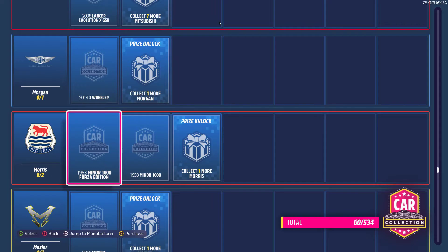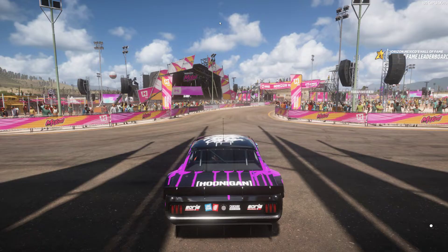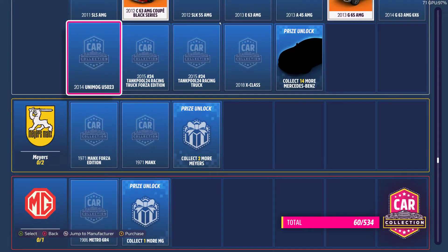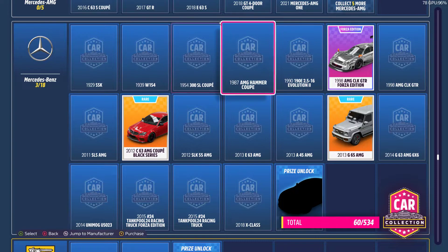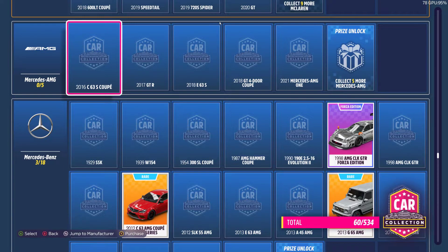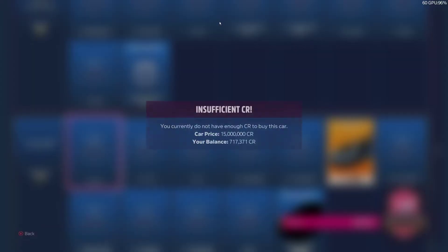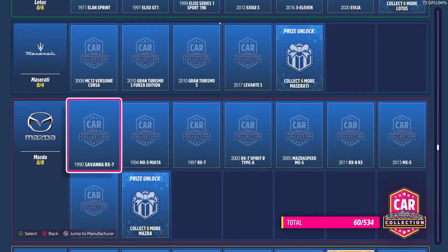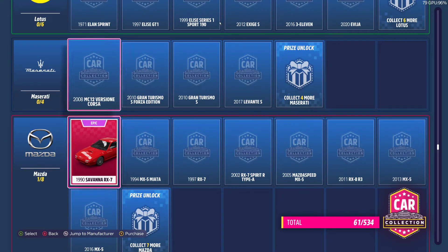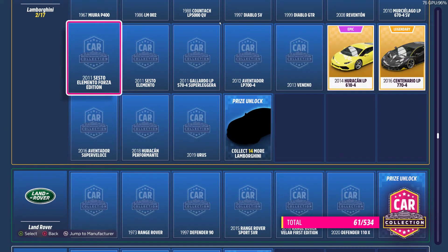Forza Edition car — 500 grand, that's a lot. And yeah, we can buy it for 125 grand — not bad. I got this Forza Edition car out of a bid, luckily. The F1 is 15 million — yeah, but you can buy that if you have a lot of money. Savannah — 25 grand, we'll buy that. Not bad. But people do sell it in the auction house as well.